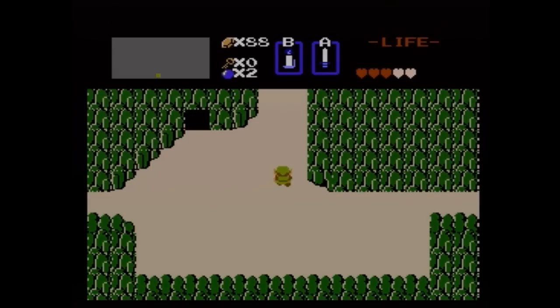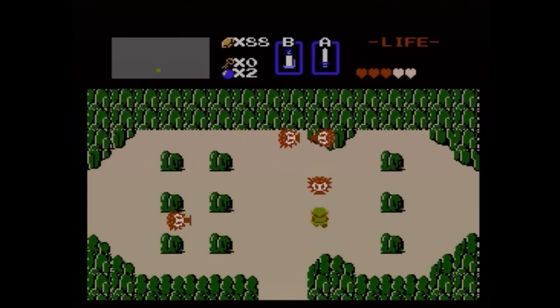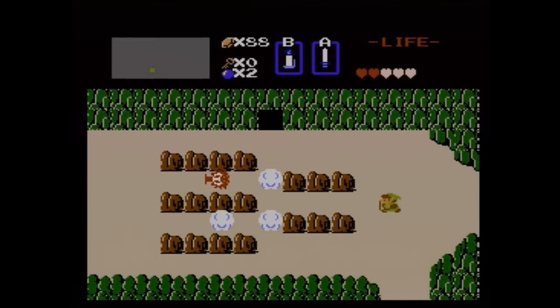In this episode, we're going to finish up collecting these items. We need a few more — one of them very helpful, and we're going to get another heart container. The first thing we're going to head off to do is get the magical shield.